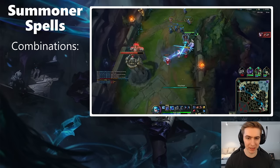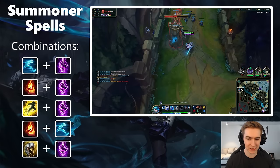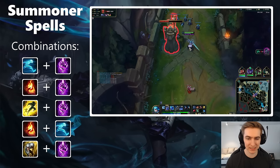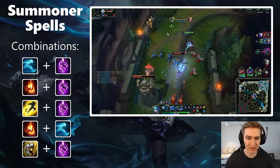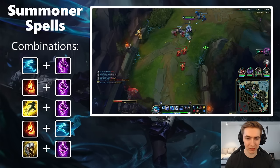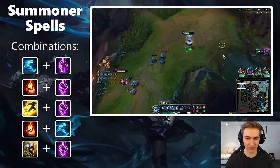I'll put the spell combinations on screen in order of frequency — how likely you are to take each pair. I don't want you taking wrong combinations like Ignite and Exhaust together; you don't really need two combat summoner spells. Ghost and Flash together isn't recommended either — Ghost provides enough sticking power and you have a gap closer, so it's not worth sacrificing TP or Ignite. The most common setups are going to be Ghost-TP or Ignite-TP most of the time, with other spells reserved for when the perfect situation calls for it.